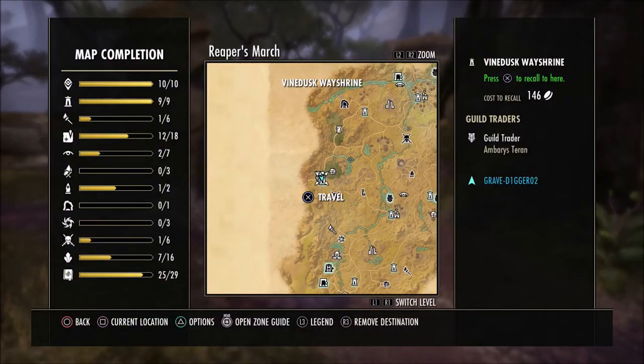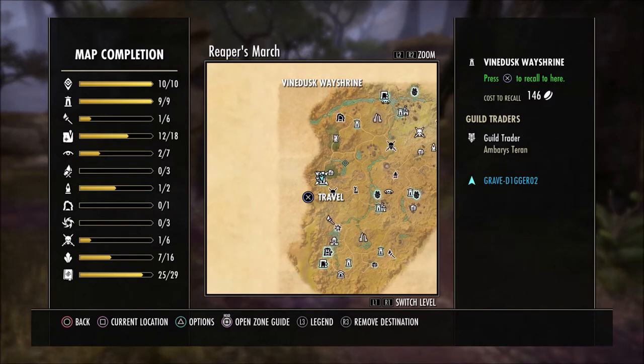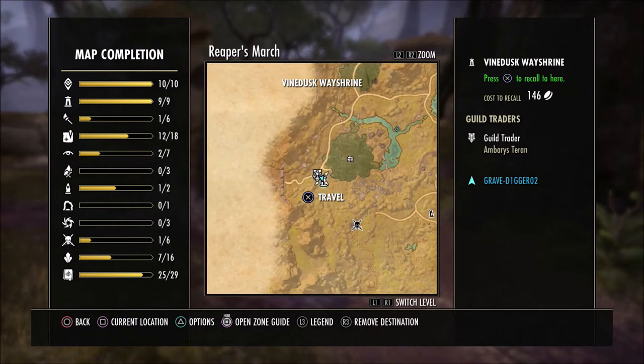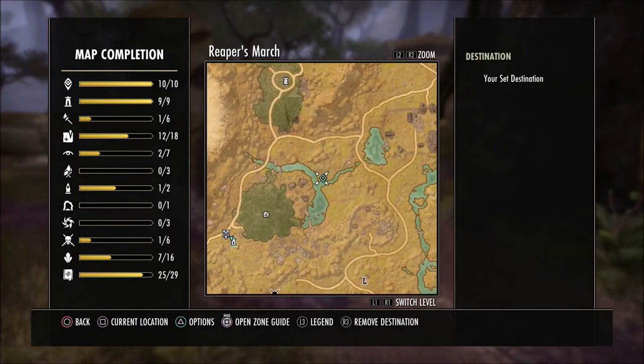It's not located very far from the Vine Dusk Way Shrine, kind of over here to the left hand side of the map. As you can see, the Vine Dusk Way Shrine is here, and the location we are going to is this little point right here on the water, kind of where the water lies.